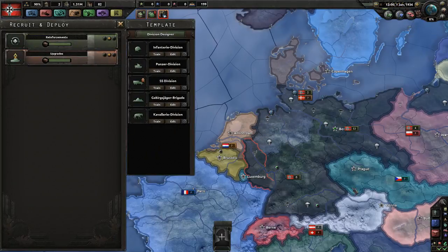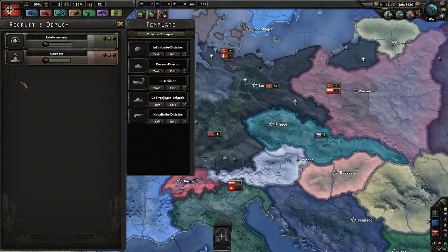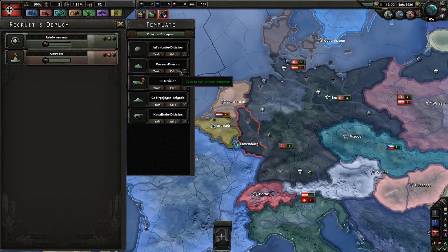Recruit and deploy — this is where you recruit out of your available manpower whatever kind of division you would like. You have infantry, tanks, the famous SS division which is the elite infantry — it's motorized infantry with artillery, infantry equipment, motorized, and support equipment. Those guys were designed for Blitzkrieg to accompany the fast-moving tanks and deal with infantry so the tanks could take care of buildings, infrastructure, and enemy tanks. Then you have the Gebirgsjägerbrigade — the Mountaineers — and the cavalry.